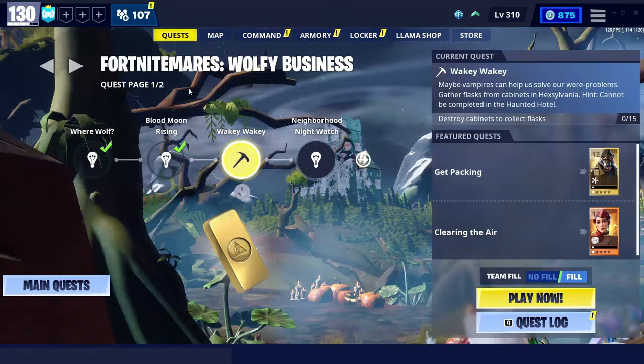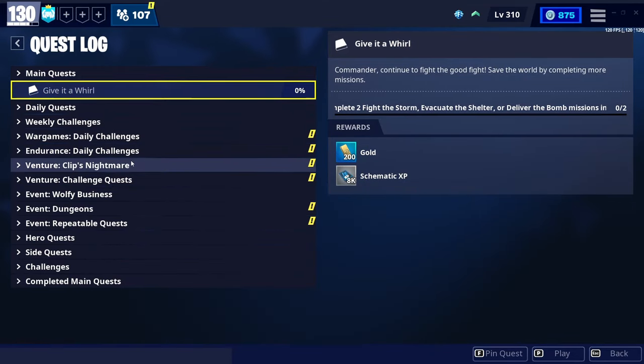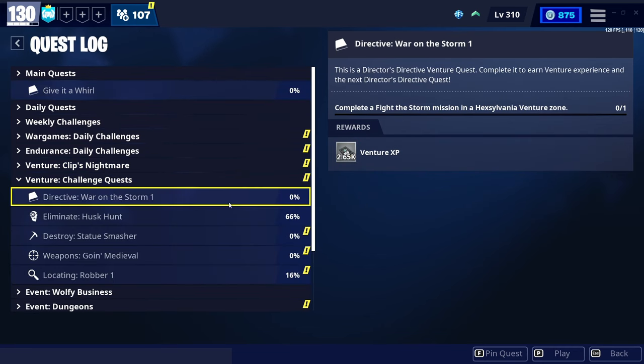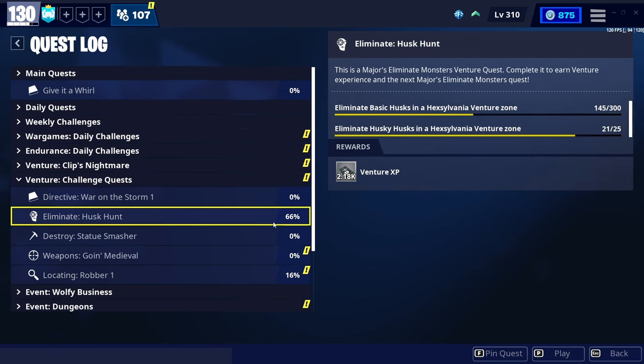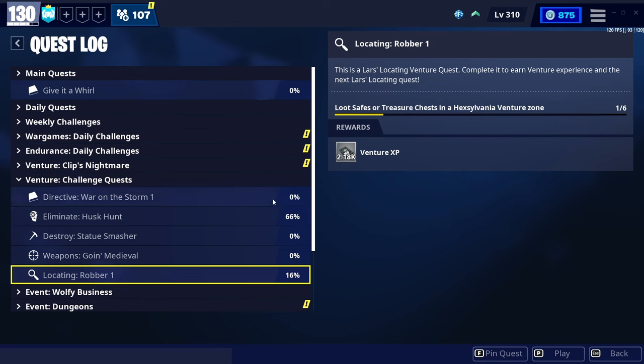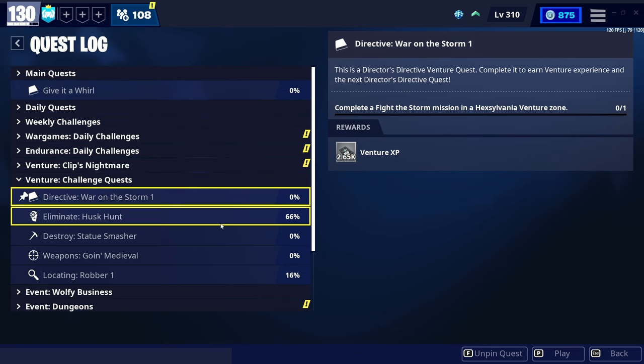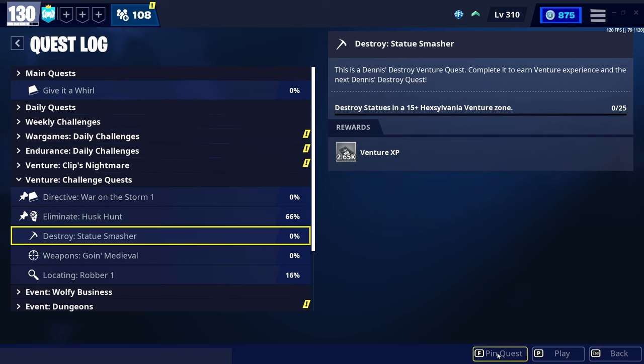The next best thing to do is hop over to venture challenge quests. These show you all the challenges you need to complete, and every time you complete a challenge tier you get XP — and the higher the challenge level, the more XP you earn.